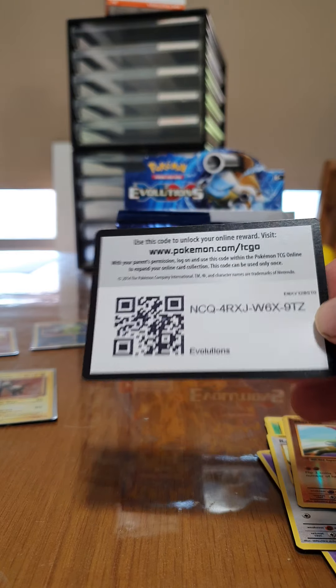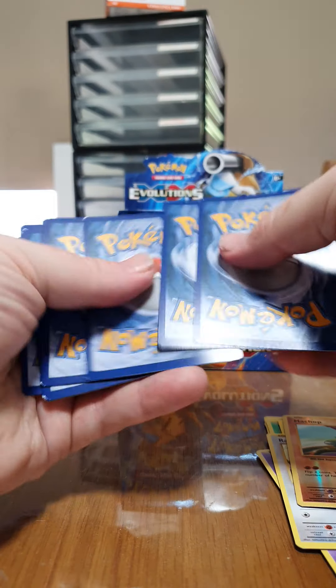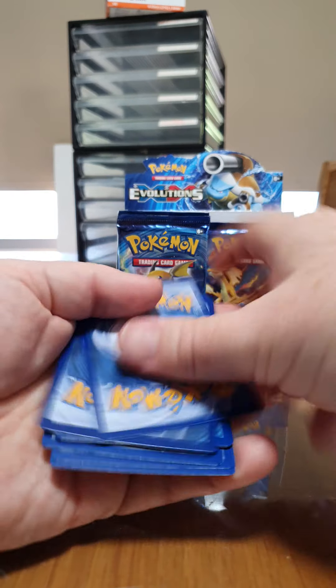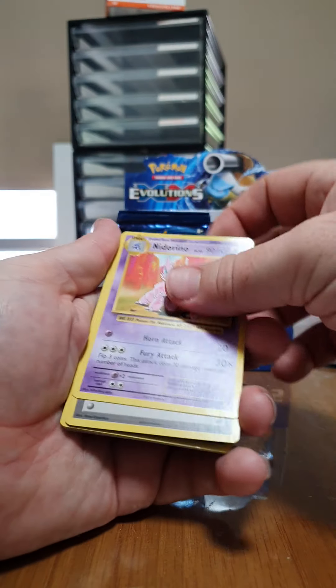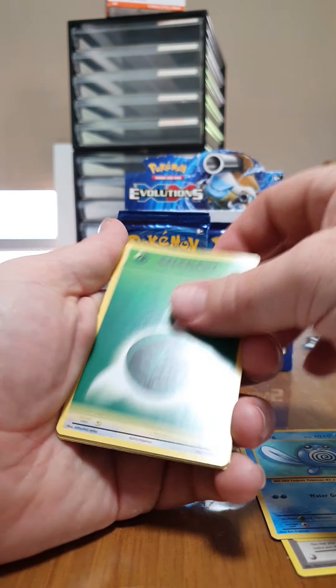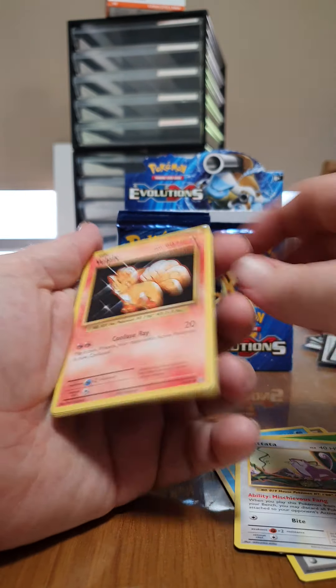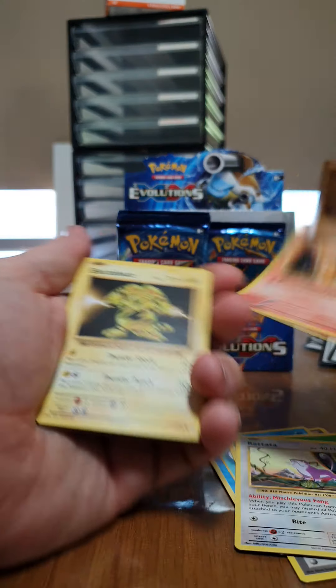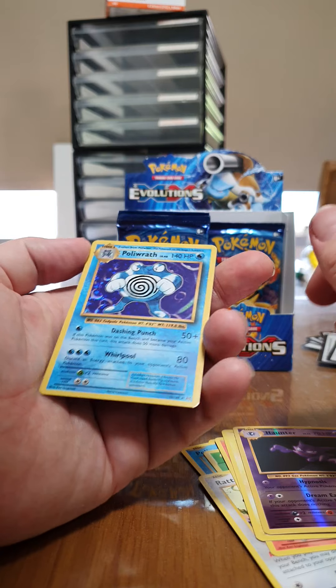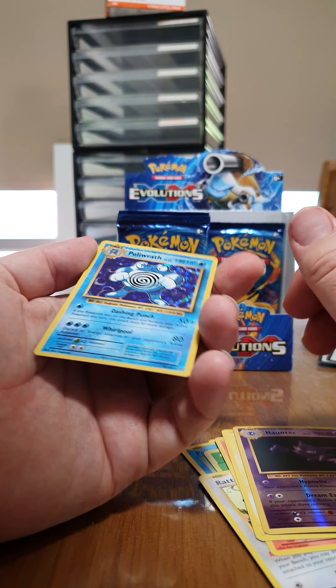There's the code. Alrighty — we've got Nidorina, we've got Slowbro Spirit Link, a Pokedex, Poliwag, Energy, Rattata, Vulpix, Electabuzz, Reverse Holo Haunter, and Holo Porygon.